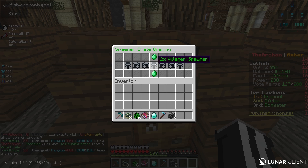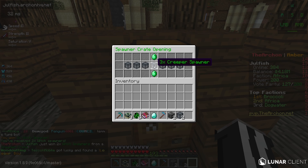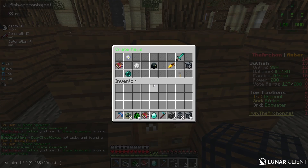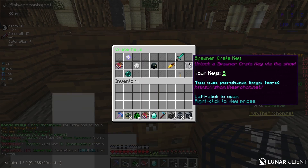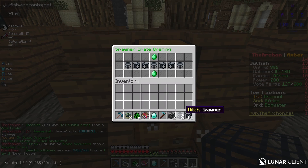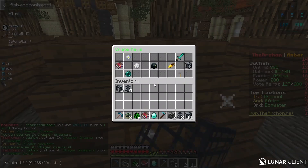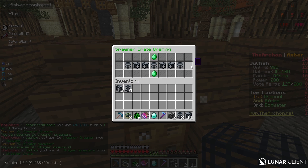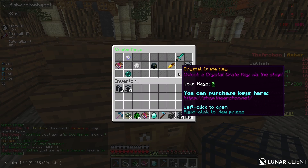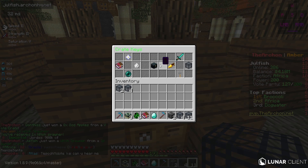The spawner crates are really OP and give some nice spawners. Let's see what spawners we get. We got five blaze spawners, eleven blaze spawners, two witch spawners — I think witch spawners are really good — two creeper spawners, and four villager spawners. At least we don't have to wait for the full animation. Finally, we get to the 14 special keys, and that's basically it.